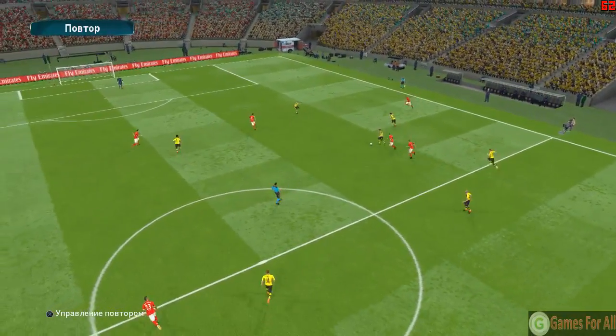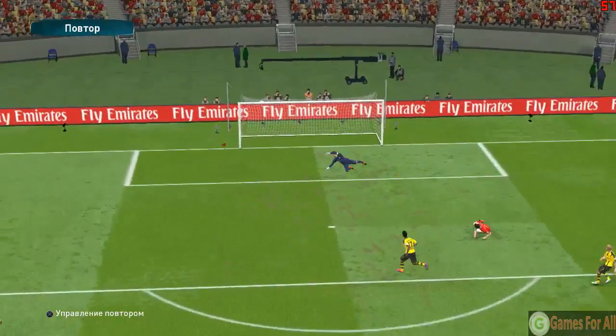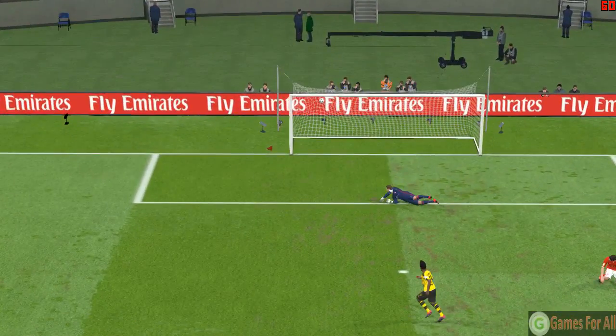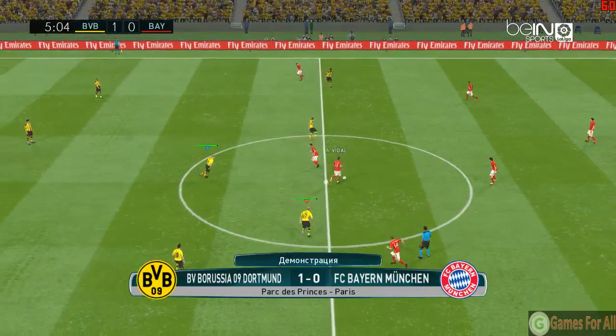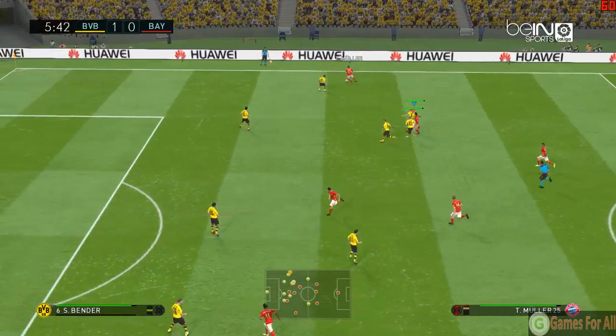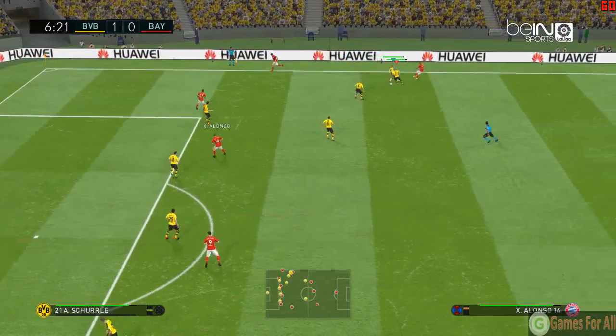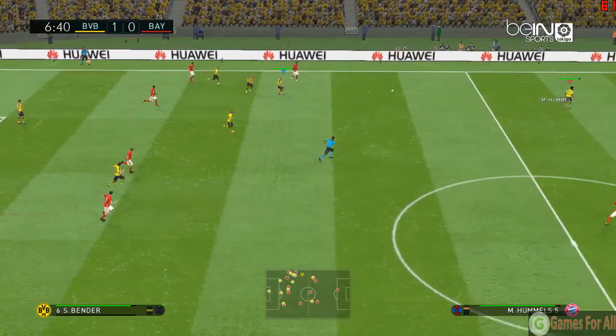The big names earn their reputations for precisely the reason we've just seen — they have a habit of making their presence felt. Here we are in the early stages, he's struck one and he looks hungry for more. Absolutely thundering — keeper had no chance. The technique generates the power in that situation, which means any goalkeeper is up against it. Well, that has certainly made things interesting.